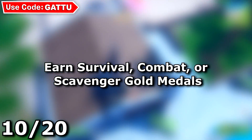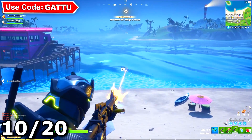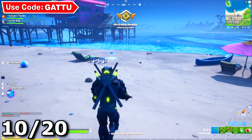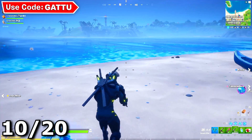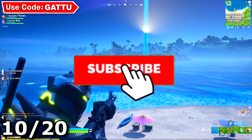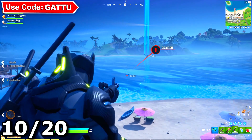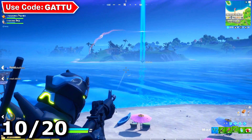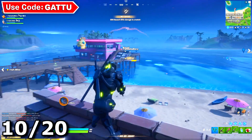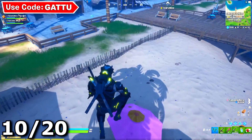The next challenge is earn survival, combat, or scavenger gold medals. For the survival gold medal, survive until top 10. For the combat gold medal, get eight eliminations in a game. For the scavenger gold medal, open 10 chests, llamas, or supply drops in total — it used to be 12 but it's now 10. Complete any of these to earn your gold medal and finish the Week 9 challenges.